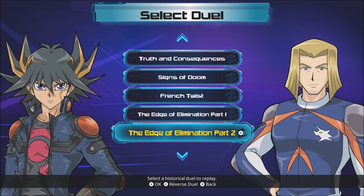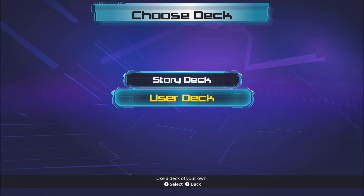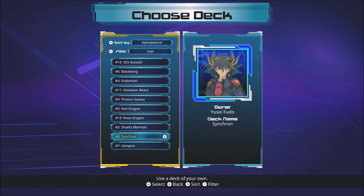What is up everybody? Deuce with Deuce Gaming here and welcome back to Yu-Gi-Oh! Legacy of the Duelist, the 5D series walkthrough. This is part 22 in our walkthrough and in the last part I said I was going to take a small break and I did, but the anger is not subsiding. So I'm just going to get right into it. Here is the Edge of Elimination part 2 where we're facing the Unicorn team once again with that bullshit deck and it's with slight variations.